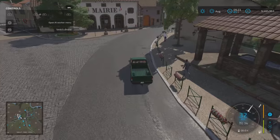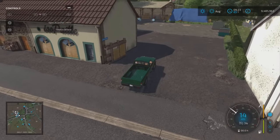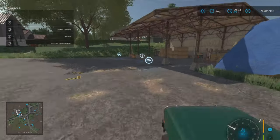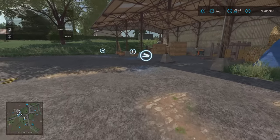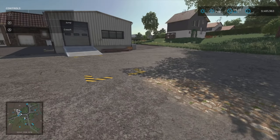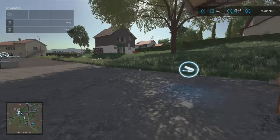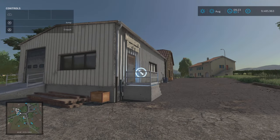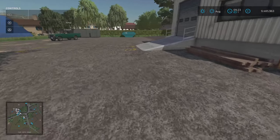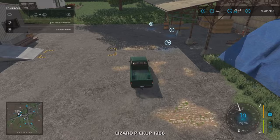In here we have two things going on: a sell point called ISO Straw where you can sell a few things, and we've also got carpentry. You sell your wood at the sell point, and the carpentry can be bought over there — it will only produce furniture from planks or wood, with products appearing just there.